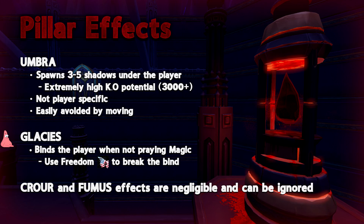Also, regardless of praying Mage, a timer will start gradually freezing the player's screen. Once this timer ends you will be bound in place and take rapid damage. This can be avoided by using the Freedom ability or killing the pillar itself.